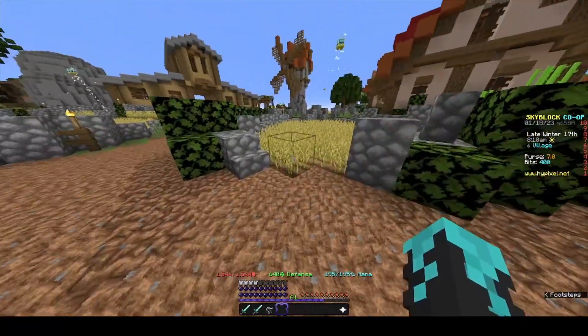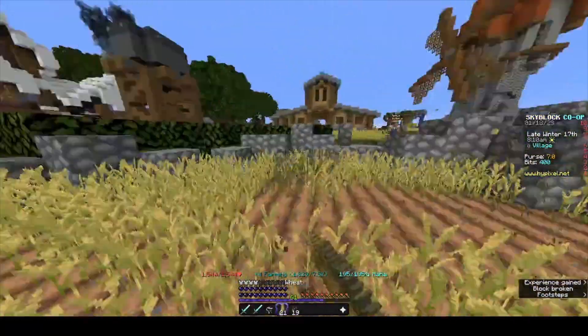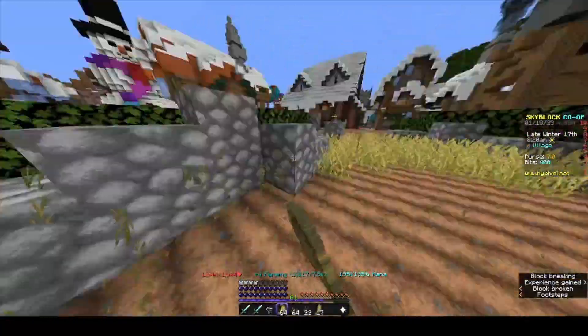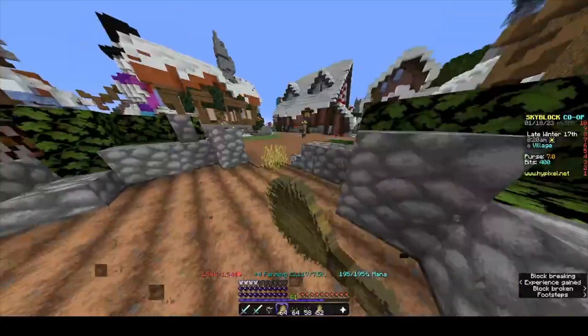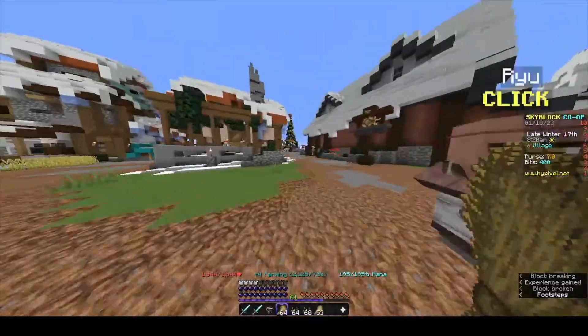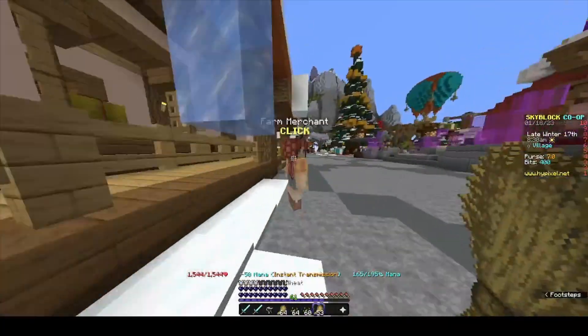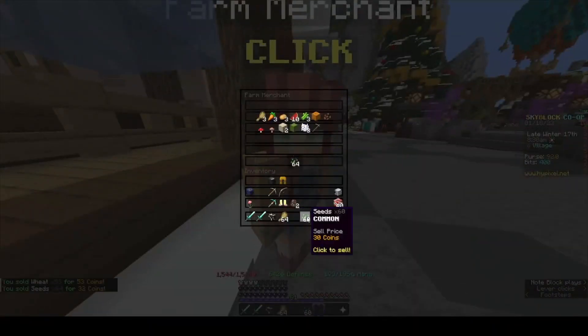You bang the ability and then just run around collecting everything. I did this until I got about a thousand coins, then went over to this NPC and sold it all.